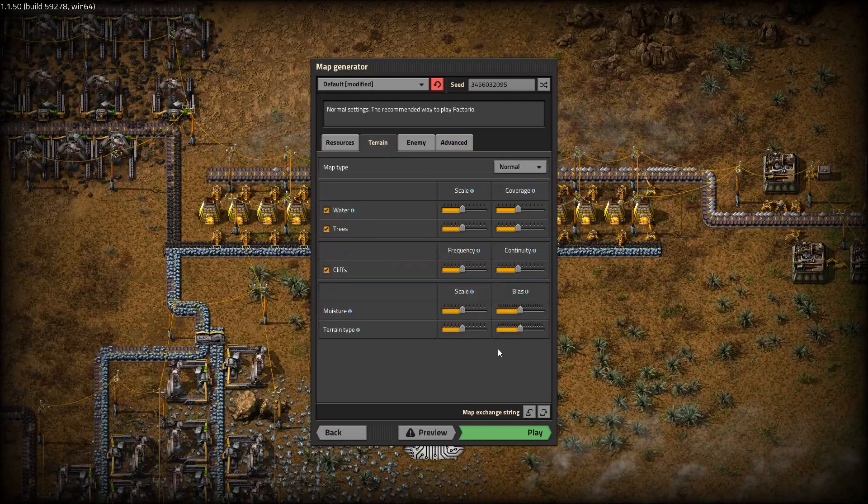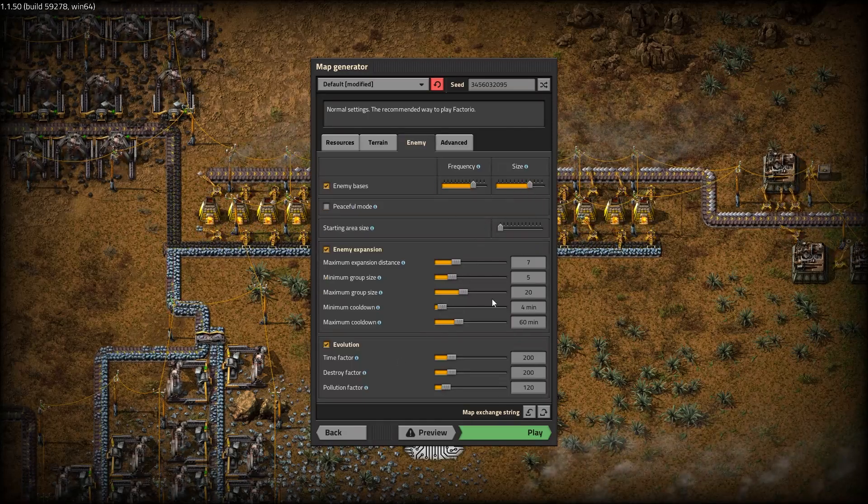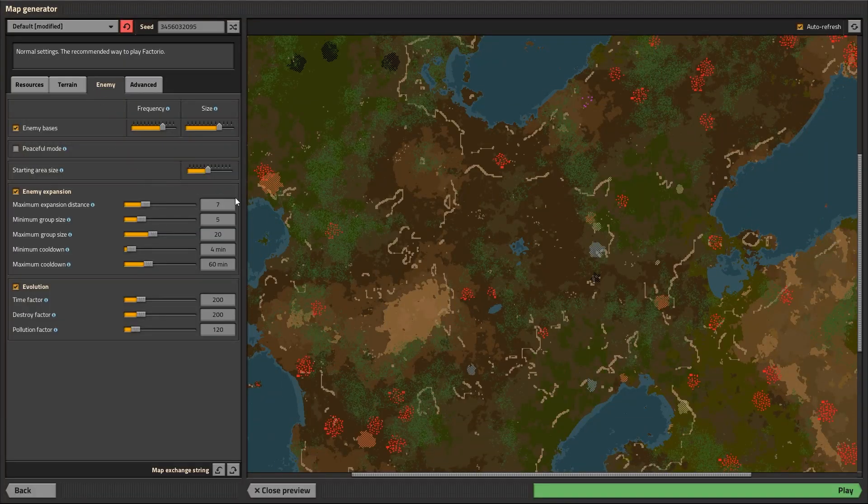Terrain type I didn't mess with at all — I know I didn't. Enemies: these numbers are all the same except for two major changes. Normally the map here will show at 75 or 70%, so if you upsize this starting area, it pushes back the range. Notice there's no biters in this area — it shoves them all the way back. You bring this down to the Deathworld setting standard, which is 75, and we've got these guys all over. Lower it and we get even more.